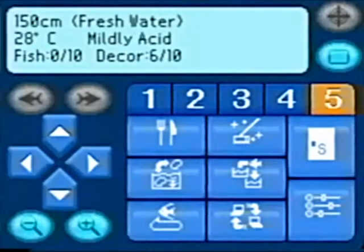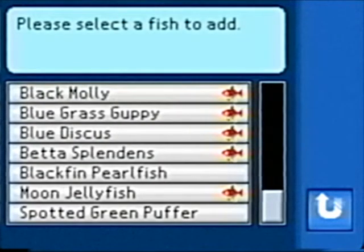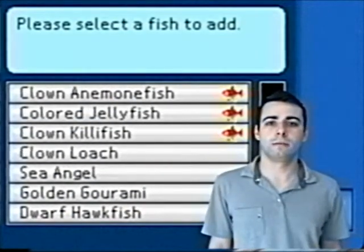But you can't just go around picking whatever you want. Not all fish are compatible with one another, so they won't all make for good tank mates. So you might be wondering: how do I know what to pick out of these options? Well, you kind of just figure it out.